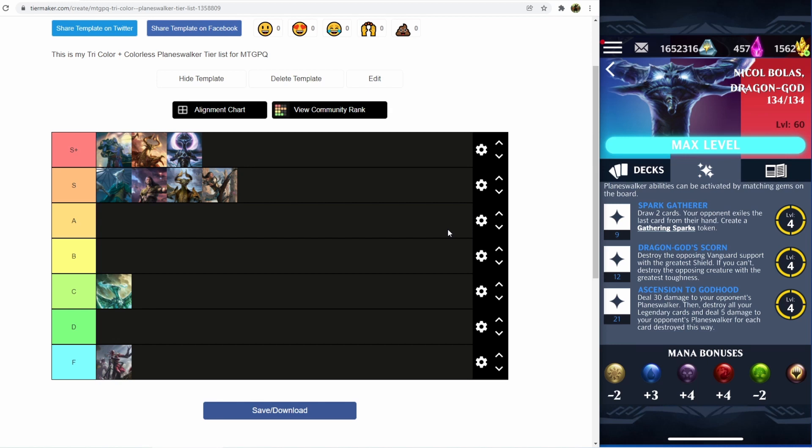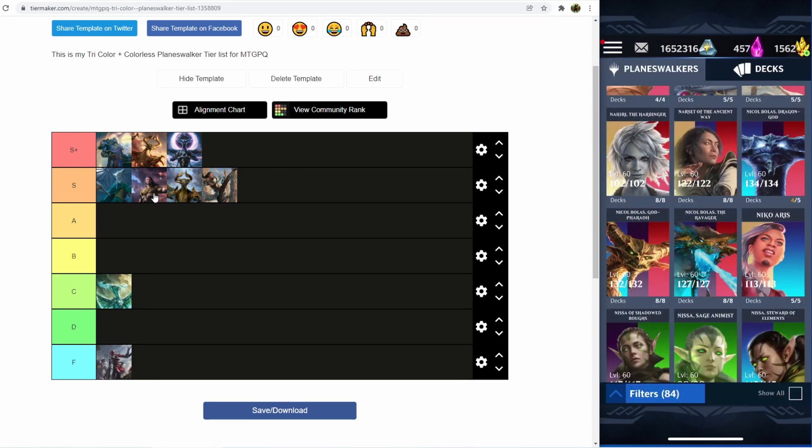Beyond that, Bolas Dragon God has, in my opinion, the best mana bonuses of the Bolases, with plus 4 to red and plus 4 to black. We just have so much that is converting gems to our colors in Standard right now that having the higher mana bonuses counts for more for Bolas the Dragon God. So Bolas Dragon God is absolutely an S-plus tier planeswalker. I would honestly suggest that you pick it up over Bolas 1, but a lot of other people would argue you should pick up Bolas 1 over Bolas 3. You definitely cannot ignore the power of this one in Legacy.